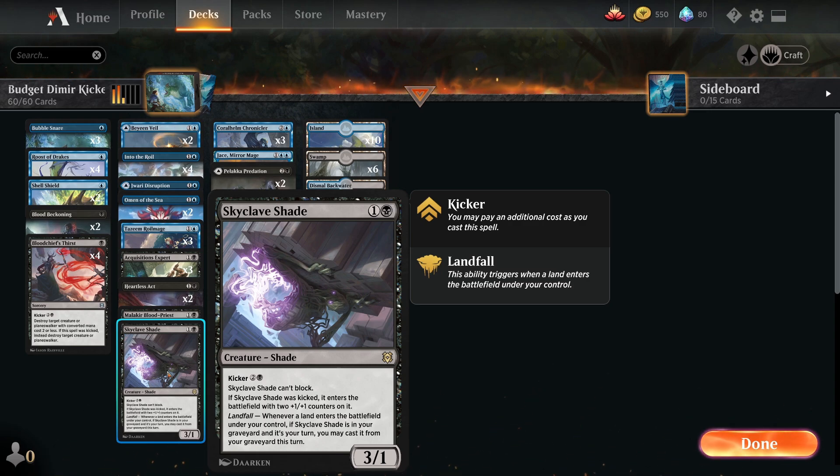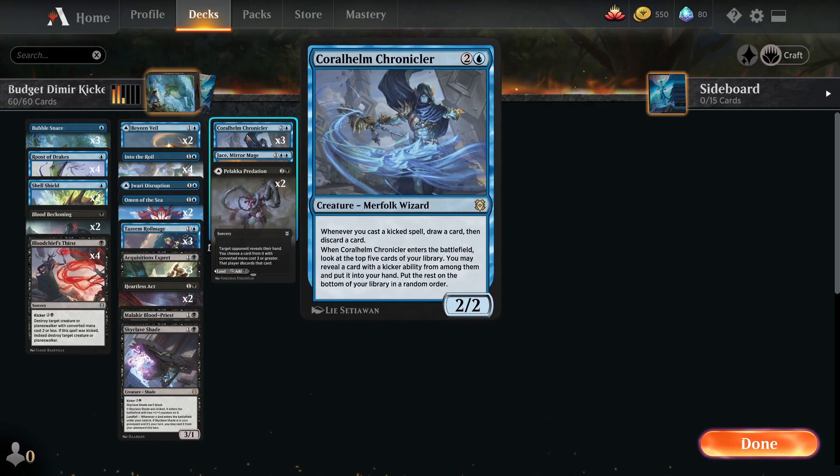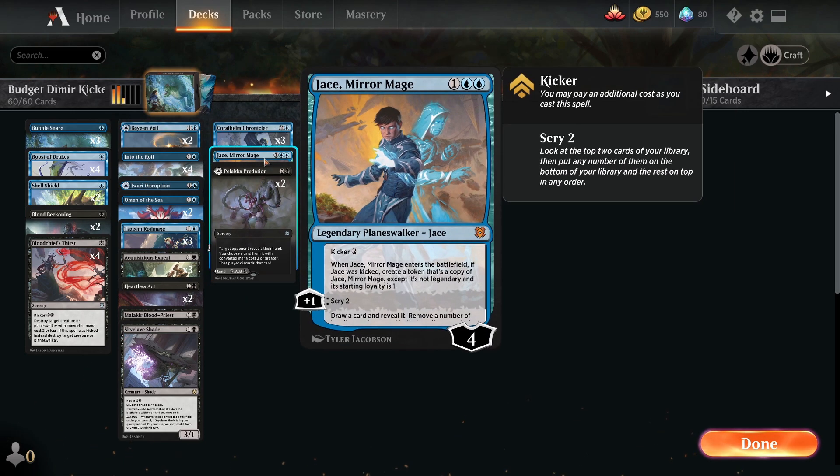It's not guaranteed it's always going to come back, but whenever a landfall enters the battlefield under your control, Skyclave returns from the graveyard to your turn. It's a really cool card — a constant threat, maybe against control decks. Choosing to use three of the Coralhelm Chronicler — really cool card. Whenever you kick a spell, draw a card. So we've got lots of Kicker spells. And then we've got a single Jadeen because it can be kicked and potentially produced as another one as well.